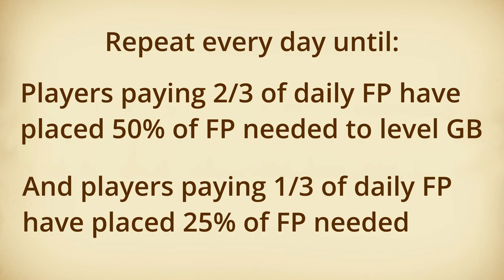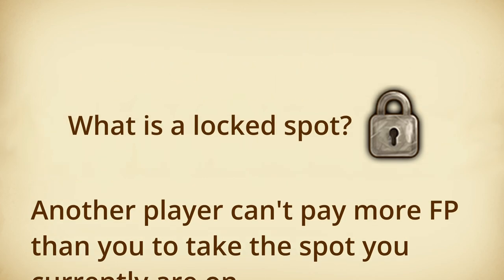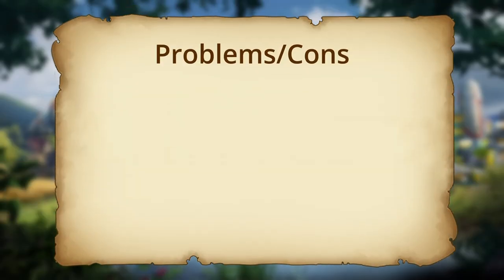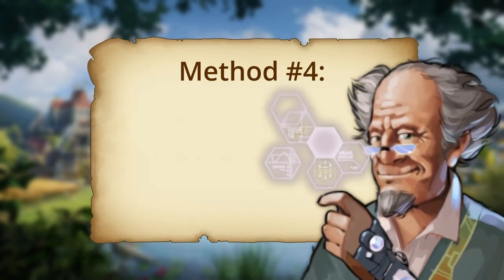This ensures that the first two spots on the great building are completely safe and locked, as if another player was to put forge points on the great building, they could not pay more than the other players' contributions and take a higher spot. At this point, the owner then finishes leveling the great building however they choose, usually in swaps or a 1.9 thread. This method may not be for everyone, as it is slower than other methods on this list. Additionally, the reverse triangle method is unable to be used in the sweet spots of great buildings, which we'll discuss with the next method: drop threads.